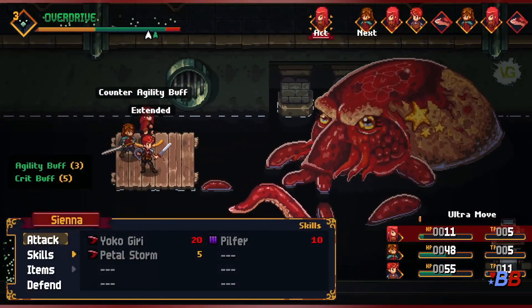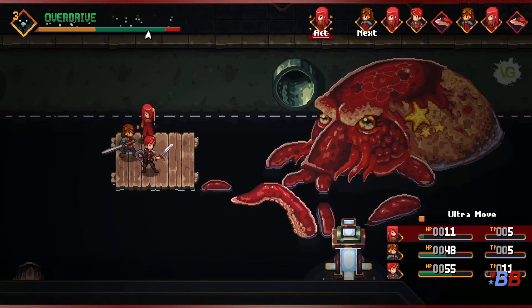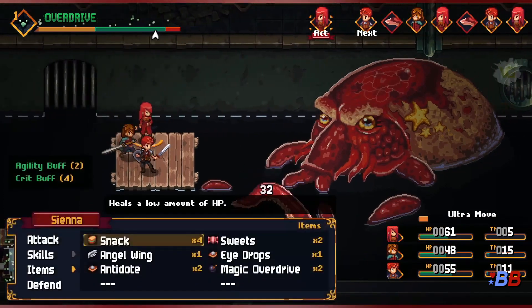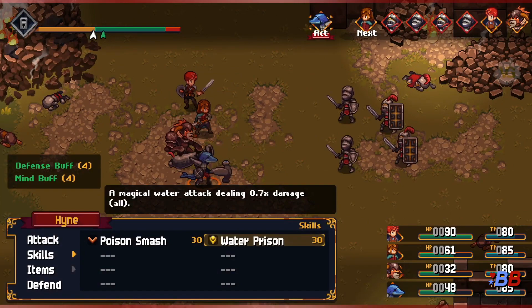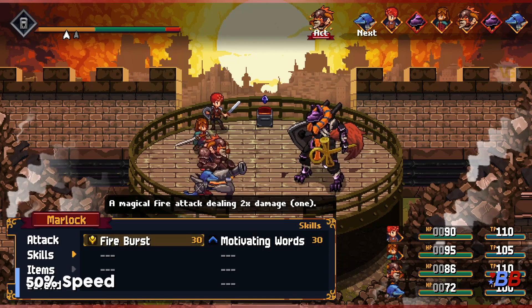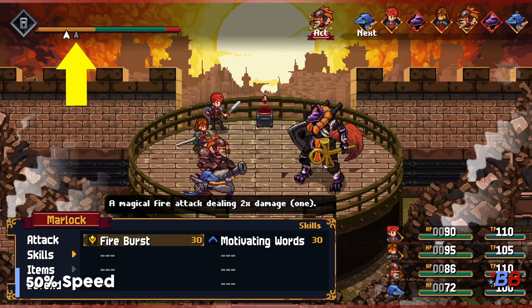Staying in the green activates Overdrive, which sits between yellow and red, right smack dab in the middle. You will actually increase the damage you deal, as well as receive only half the damage you'd normally receive. And best of all, skills will only cost half the TP, which is just a great boon. To help you figure out how far your cursor will move, a gray arrow will show up as a preview each time you highlight an action, giving you a glimpse into the future.